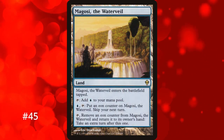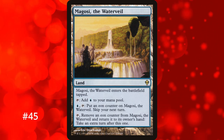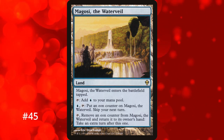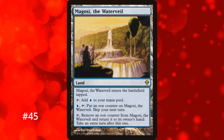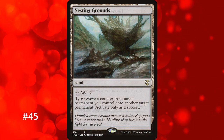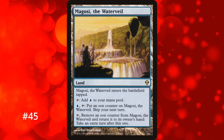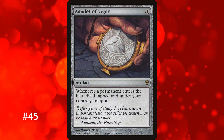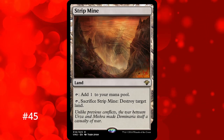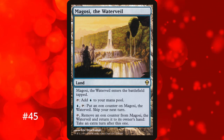Number 45 is Magosi the Water Veil, a pretty terrible land. It comes in tapped and can tap for blue, or you can pay a blue to tap it to put an Eon counter on it. You can then tap it to remove an Eon counter, return it to hand, and take an extra turn — but you skip the turn you put the Eon counter on it. The only way this card is any kind of good is by moving an Eon counter from Oboro, Palace in the Clouds onto it with Nesting Grounds. The land coming in tapped and being susceptible to strip mine makes it rarely worth it.